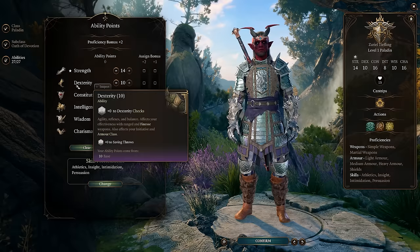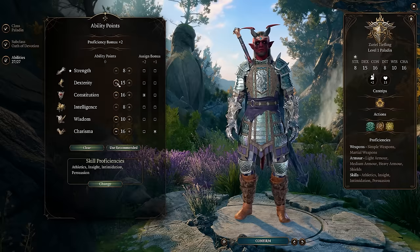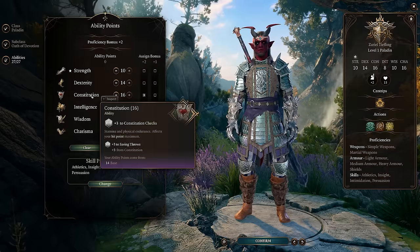Ability-wise, we're not going to start with the default 16/14/16 for Strength, Constitution, and Charisma — or 17/15 Strength and Charisma — because we already have an endgame pair of gloves that gives us 23 Strength. So we can dump that Strength stat and instead focus more on Constitution and Charisma, especially Charisma since this is another modifier that will further buff our damage with our abilities. That's why we'll want 20 in Charisma as well.